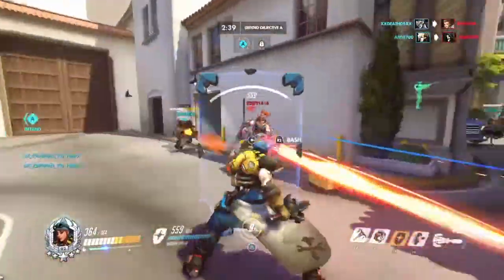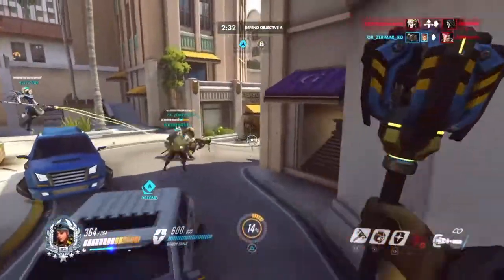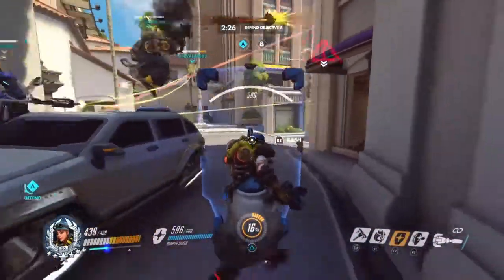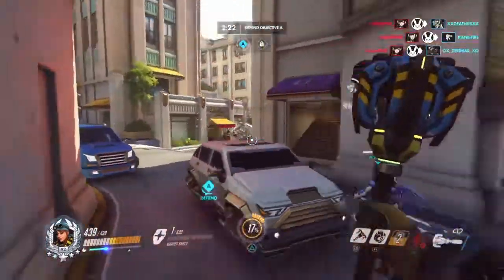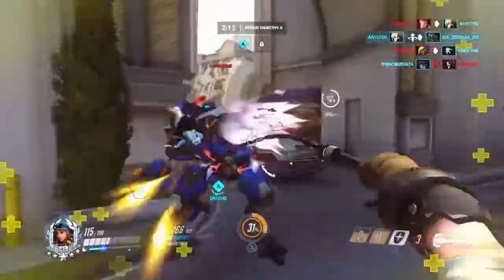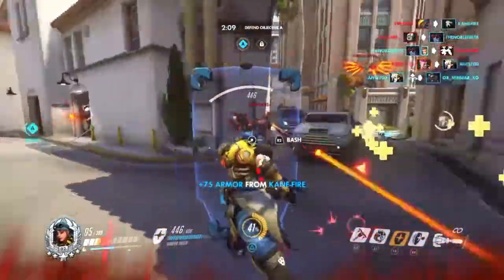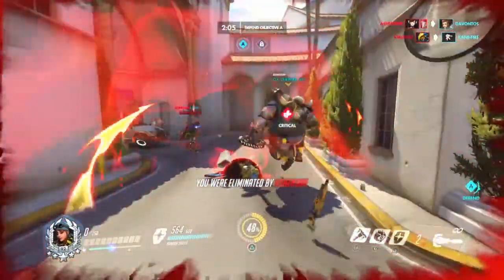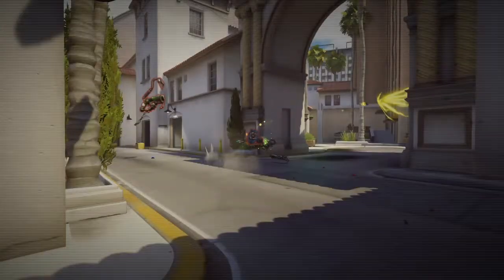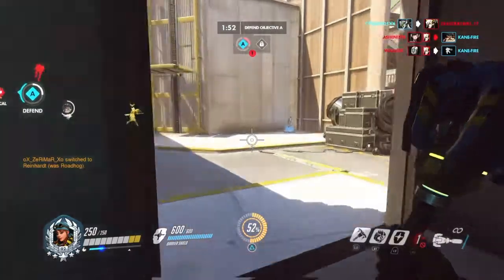For Brigitte's healing, you need to be near her — similar to Lucio. In order to activate her healing, she has to be doing damage. Every time she deals damage, nearby allies get healed, and she also heals herself. She also has an armor pack she can throw at teammates, similar to Zenyatta's orb, which heals 150 health and is on a 10-second cooldown.